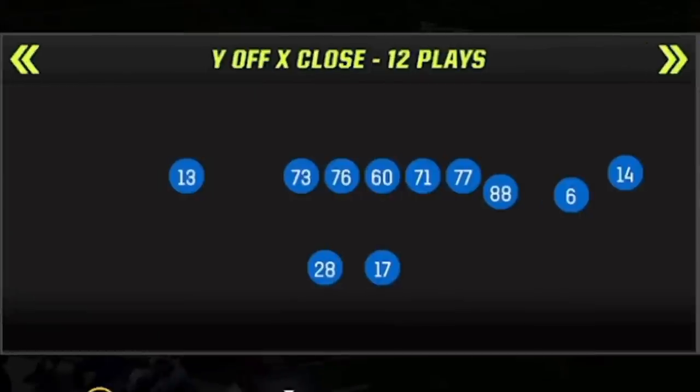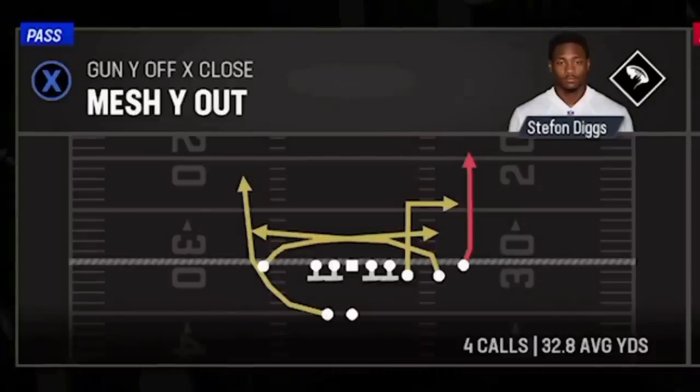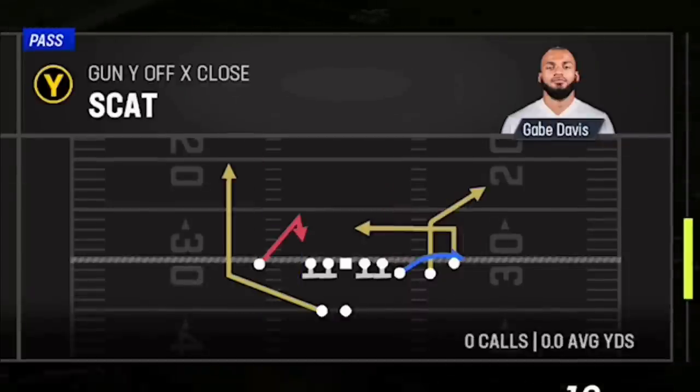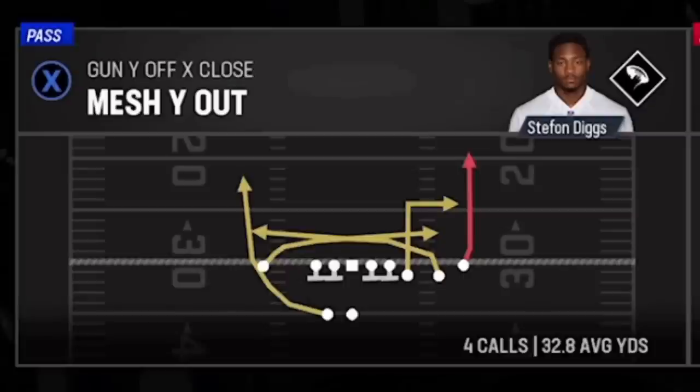The first play is from a rare formation called the Gun Y Off X Close, first added to Madden last year and only found in the Bills and Giants playbook. The play itself is called the Mesh Y Out, and the route we're going to focus on is the wheel route. There are a lot of different wheel routes in Madden — this formation alone has several different kinds — but none of them do what this wheel route does to man coverage.